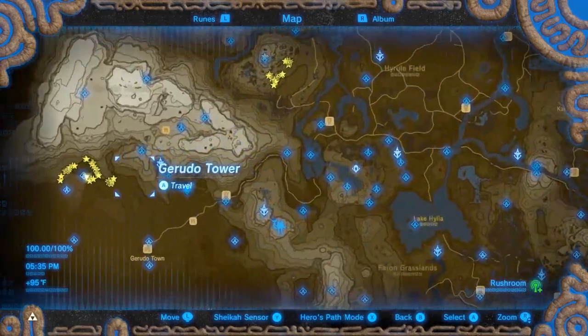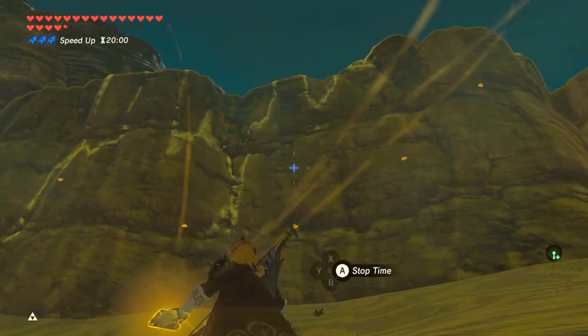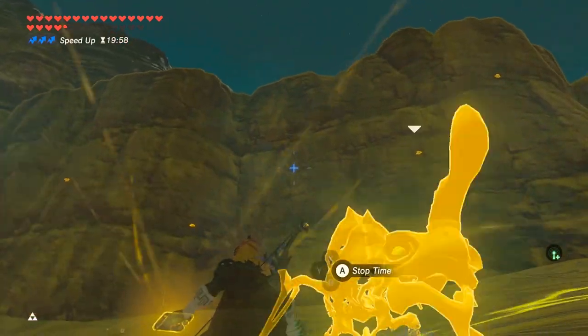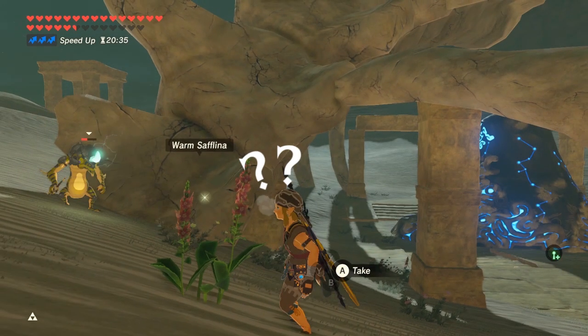Staying in the Gerudo Desert, if you go to the northwest region, you'll find some along the walls. Use a bow and arrow to knock them down and you can get about 20. This is also a decent place to collect some warm safflinas and some Lozolfo's tails.